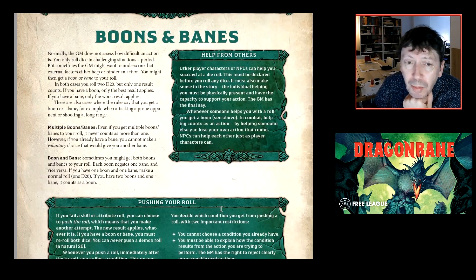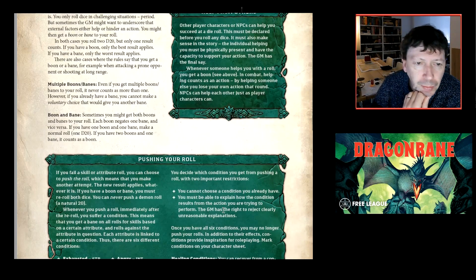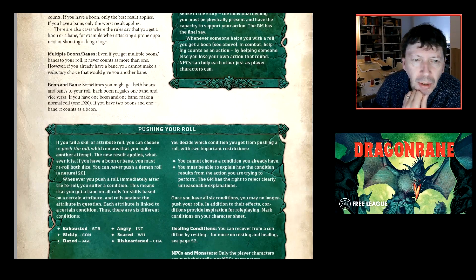Boons and banes: a boon means roll 2d20 and pick the result you want; a bane means roll 2d20 and apply the worst. They cancel out, so you only ever have one boon or one bane on a roll. The aid mechanic lets you give someone a boon — you must explain how you're helping. You can also push a roll, similar to Free League's other games.